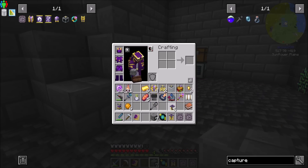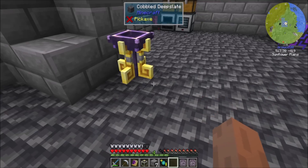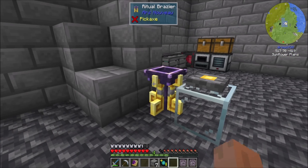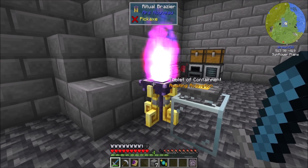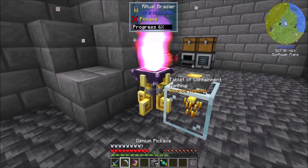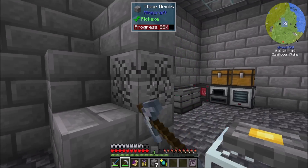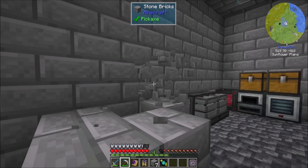So let's get our ritual dude ready. Containment jar. Ritual. And activate. Got him! How cool was that? That was neat. I like that.